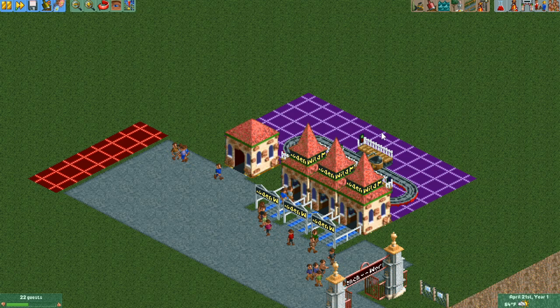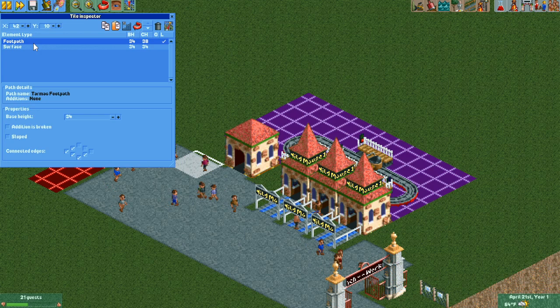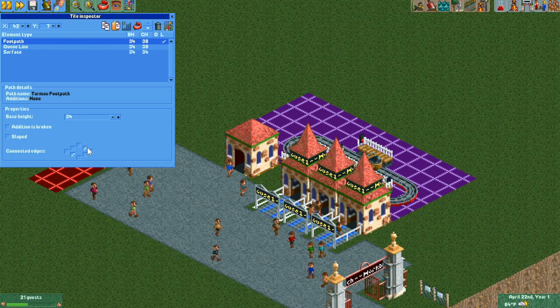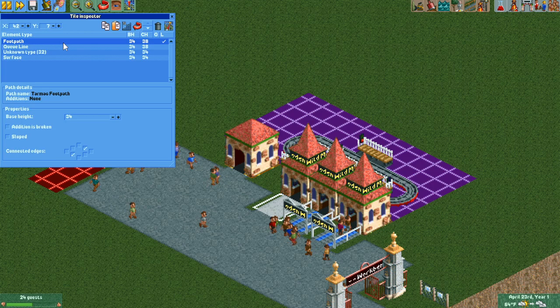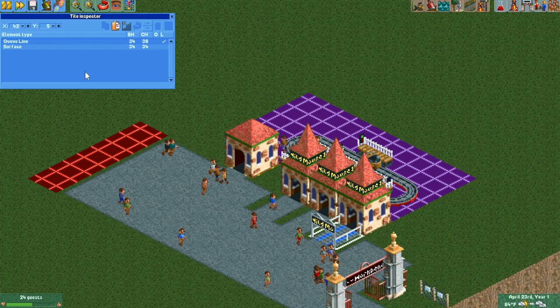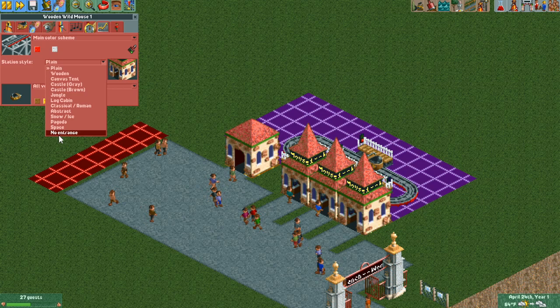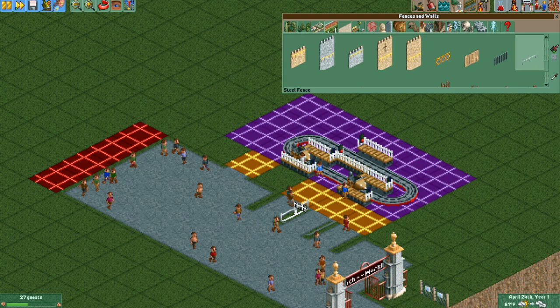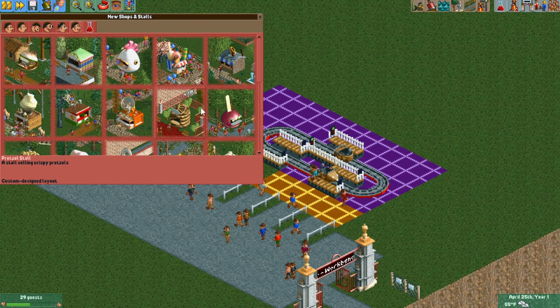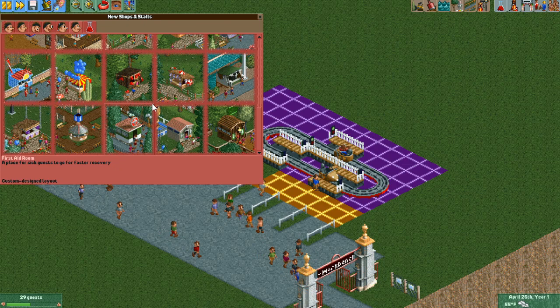Now all that's left is decoration. First I'd like to hide these queues so it looks more like a normal line. I'm going to copy and paste some footpath from elsewhere on the map and then hide the queue line, so we just have a plain piece of path. I'll do that for the other pieces — there are a couple of different ways to do this, but this is my preferred method. Next I'm going to hide the stations by changing the style to no entrance. I'll also put a fence in between the queues so it's clear where guests need to line up. One neat trick I've seen in a lot of parks is to use the ATM as a window decoration.